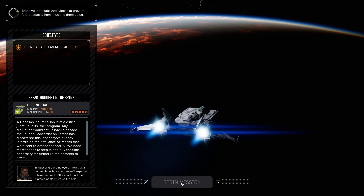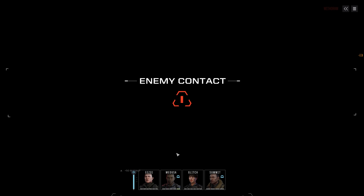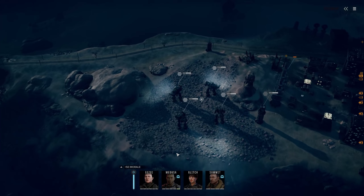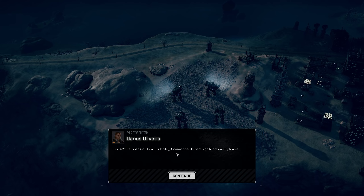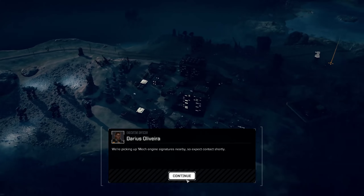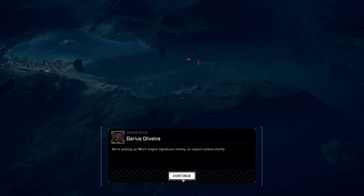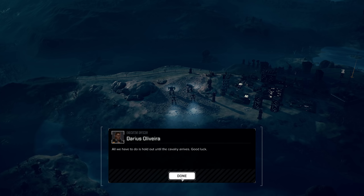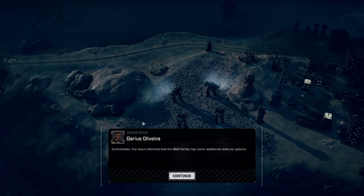Good, we got some positive rep with them. Oh, it starts straight away. This is the first assault on this facility, Commander. Expect significant enemy forces - we're picking up mech engine signatures nearby, so expect contact shortly. Also seeing a vehicle. All we have to do is hold out until the cavalry arrives. Good luck.